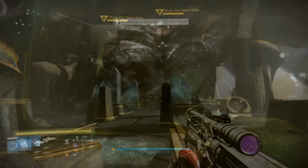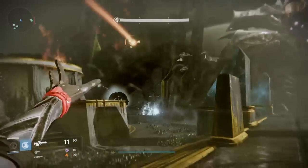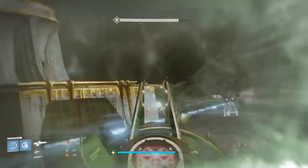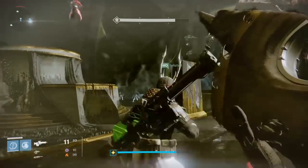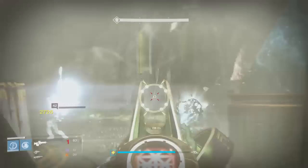Давайте разберём механику боя. После того, как Oryx появляется на центре, слева и справа от него появляются небольшие отряды тейкенов. Сосредоточьтесь на них. Также на двух боковых платформах будут появляться найты. Не забывайте про них и постарайтесь убить их как можно скорее.